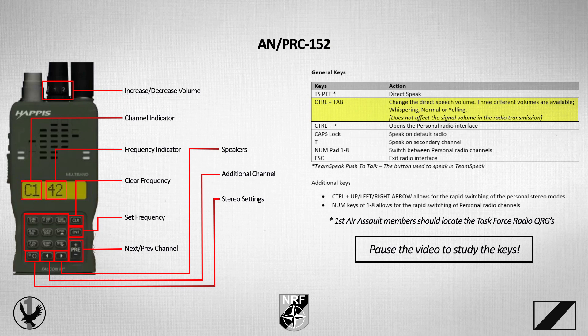Although nothing to do with the radios themselves, Task Force Radio allows users to change the volume of their voice by scrolling through three options — whispering, normal, or yelling — using the Control and Tab buttons. Players should note this does not affect the signal volume of the actual radio transmission.